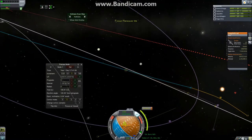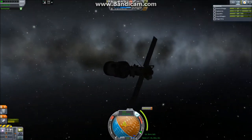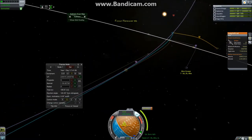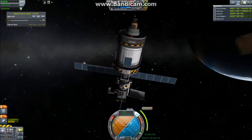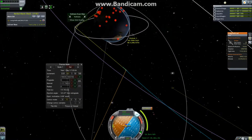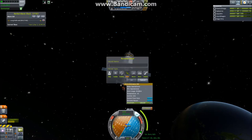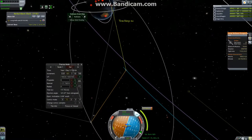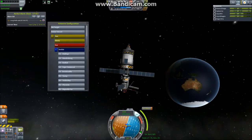I figured it's best to use the RCS for the first correction. Then I have a midpoint maneuver because I didn't get the inclination perfect — you need to correct that. I enter the moon's sphere of influence in a polar orbit. We can finally see the satellite in all its glory: solar panels, a SAS unit, fuel and engine on the bottom half, and above the decoupler we have solar panels, RCS, communications, a kethane scanner, and an ore scanner for the extraplanetary launchpads.